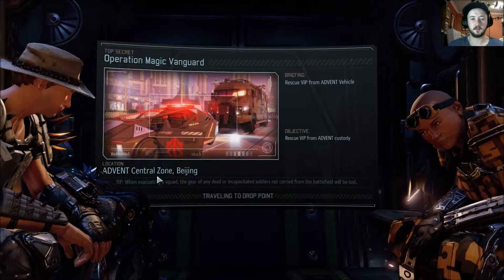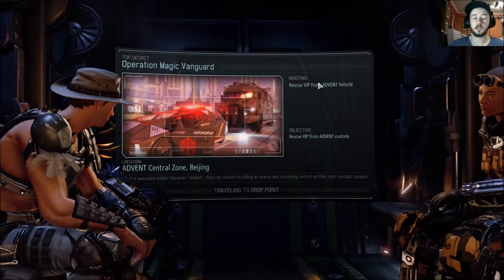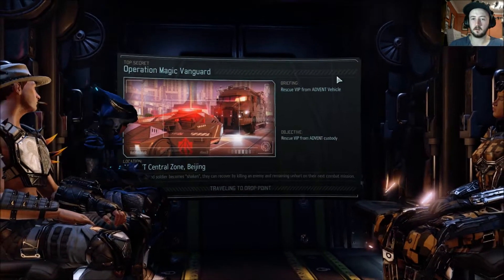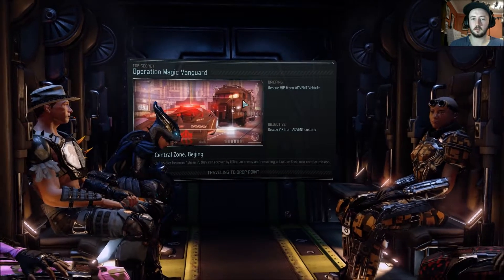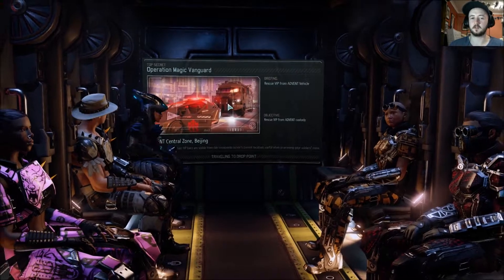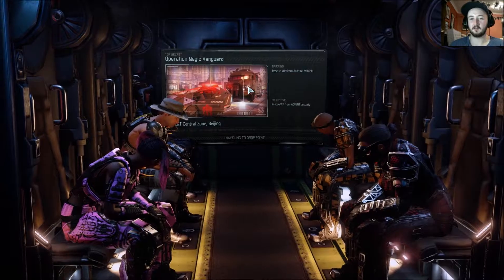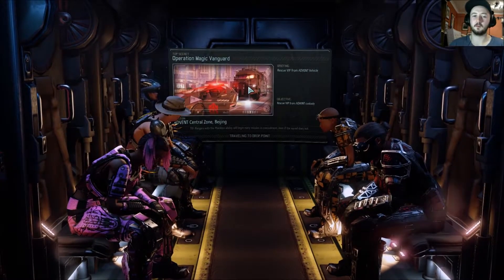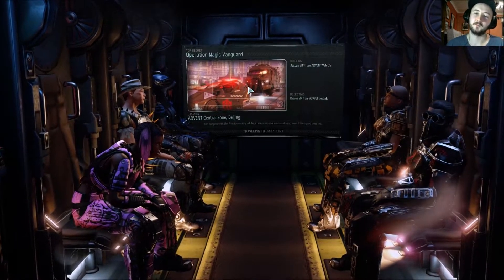We're in the Advent central zone in Beijing. We need to get him out before the vehicle explodes, because that's generally what happens if I use too many grenades around the vehicle — it tends to blow up and kill the VIP. Hopefully we can avoid that.